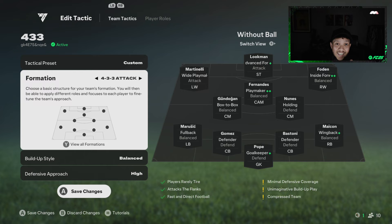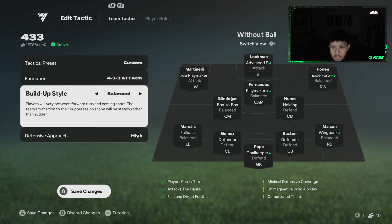Let's get into it. For the 4-3-3, the build-up style is set to balanced. In the early stages it's best to go fully balanced — you don't want to overcommit. This is already a very attacking formation, so imagine going counter — there are going to be gaps everywhere.